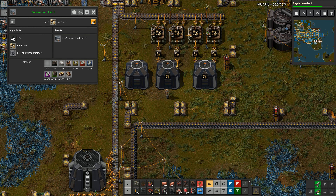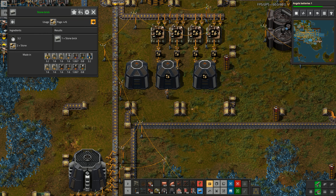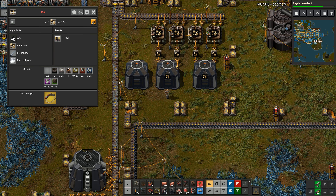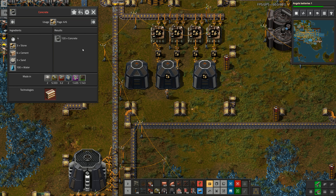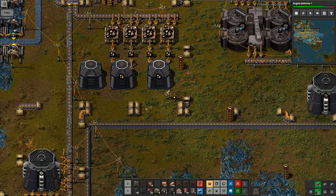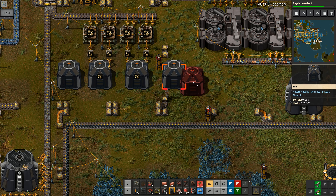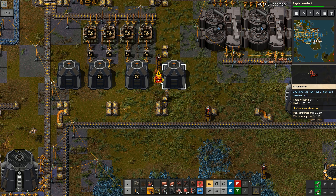I can't remember what I can do with stone. Looking at stone usage - I've got six uses. I can make construction block one, basic underground belts, landfill - obviously that's where the bulk of the stone will go. Two stones to make one stone brick is a fair bit going into that. Rails - I'm not actually planning to use many trains in this series, so rails may not come into it much. Concrete I will be using, so I'll need some for that as well.